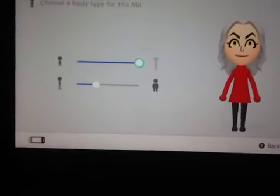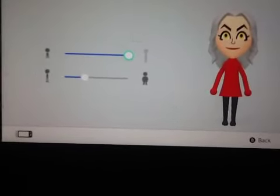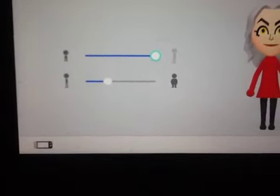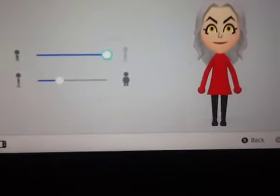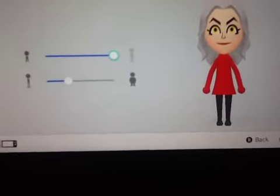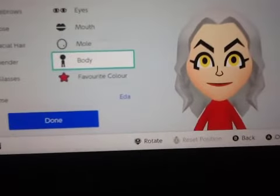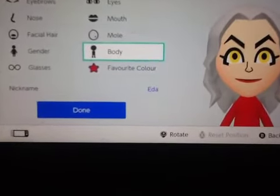For her body, you just want to do it all the way long — she's really tall. And adjust the skinniness. No glasses. Her favorite color is red. And just name her Etta.